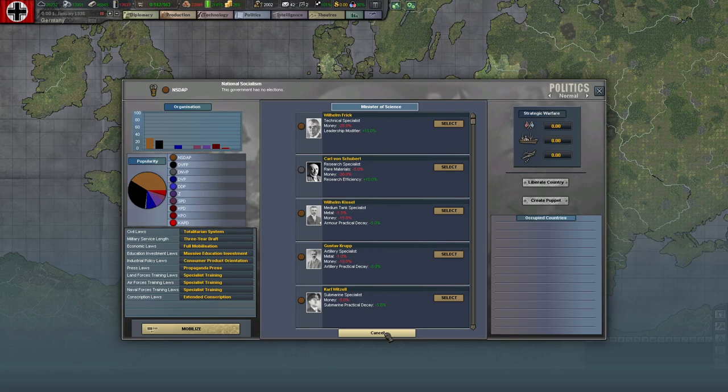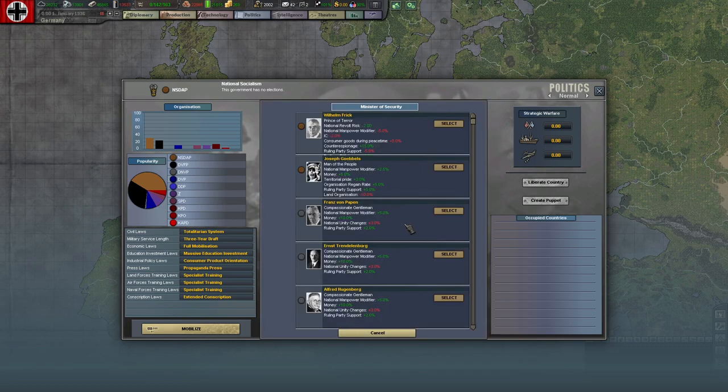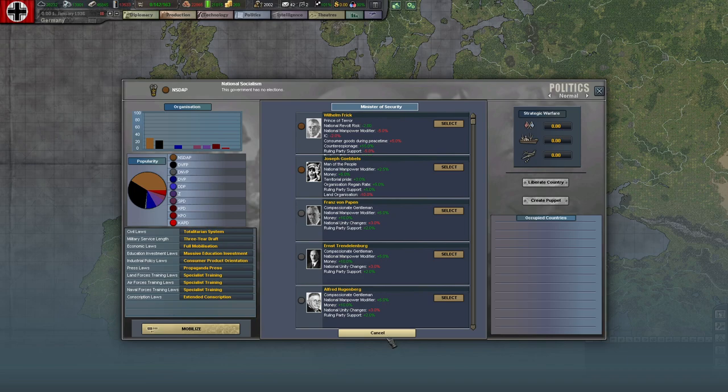He's sort of Minister of the Interior — head of the police — which is why he's also here as head of security. For min-maxing you normally put Goebbels there. The old version gave money and other benefits, but now he seems to be taking down ICs. Franz von Papen. Reinhard Heydrich — that's way too early for him as Minister of Security.